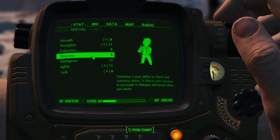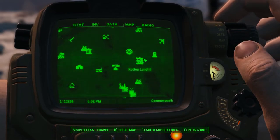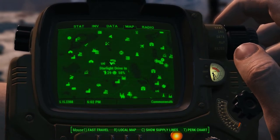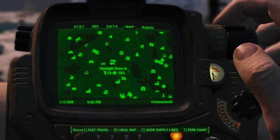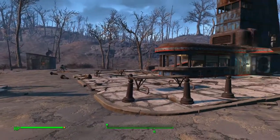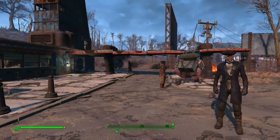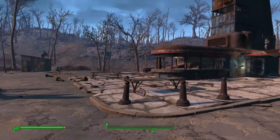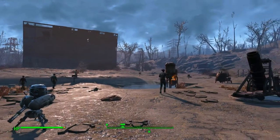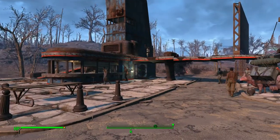But before we get to that, I would like to show you something else. This may be a bug, so I'm not entirely sure if it works on every system and with every version of Fallout 4. There's a place called Starlight Drive-In where you have to install a Propaganda Tower for the Minuteman Quest. And if you leave the place totally unattended after you install the tower, the Settlers will increase to more than your actual Charisma value.